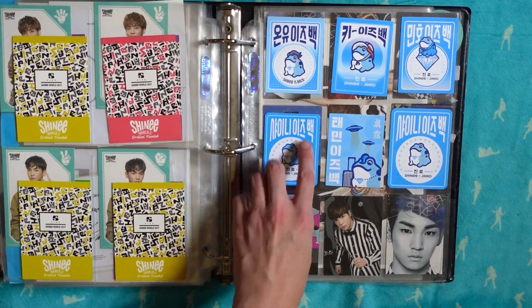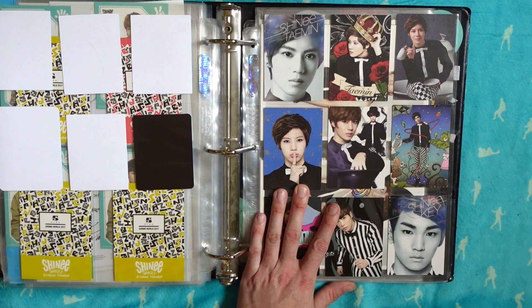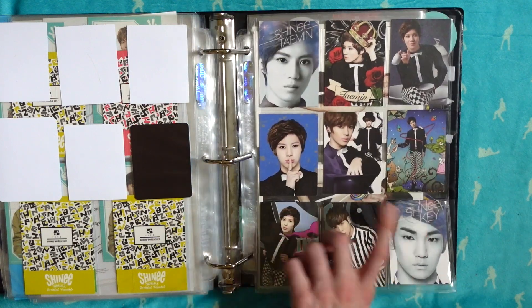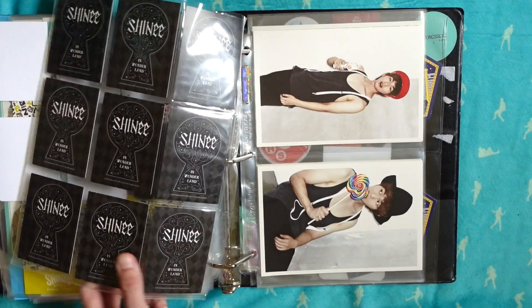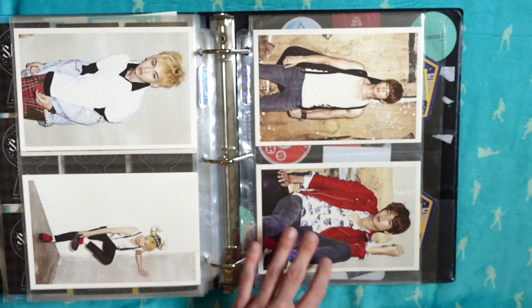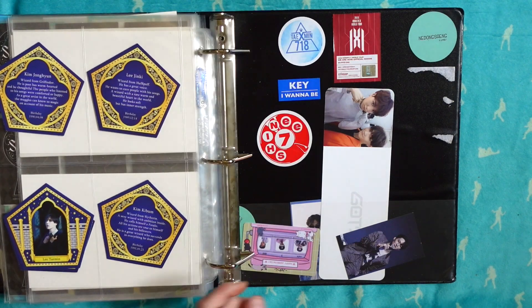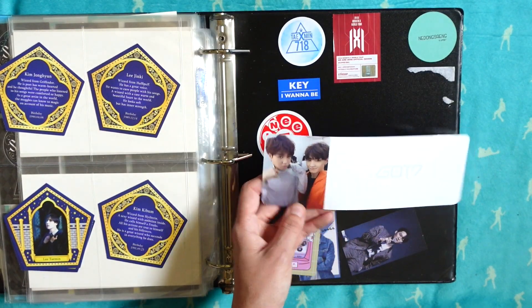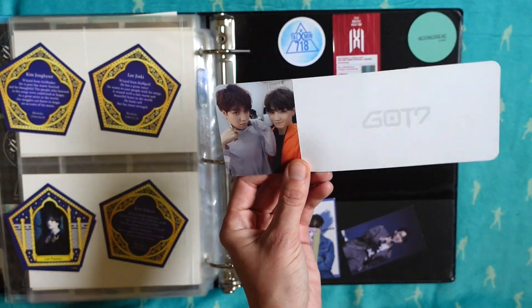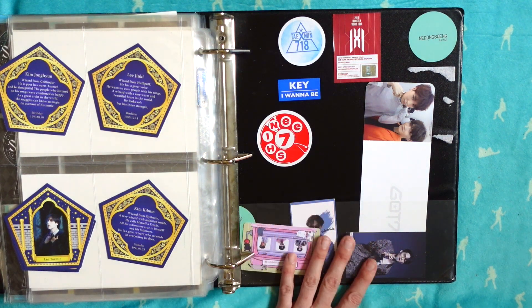These are the SHINee World J rock-paper-scissors cards - I'm not sure what they're actually called - but I have every one except Taemin's at this point. I really like these cards, they're cute. Then we have the Jinro Soju magnet/sticker things, and then what I think are the SM Star Cards - a trading card thing SM did very briefly. I don't plan on completing this. Then some cards from a 2012 calendar I bought off somebody - one Jonghyun is missing but I like them. And some fake chocolate frog-style cards of SHINee.